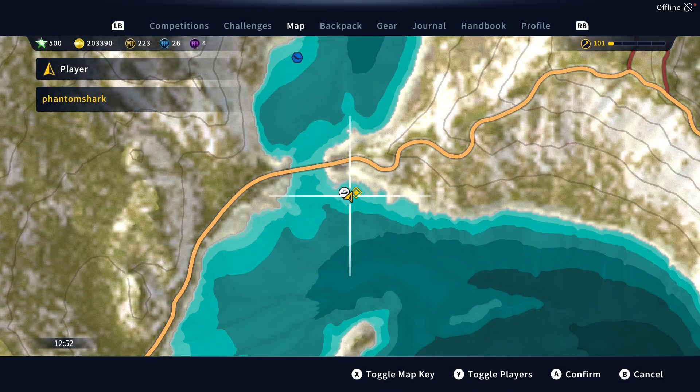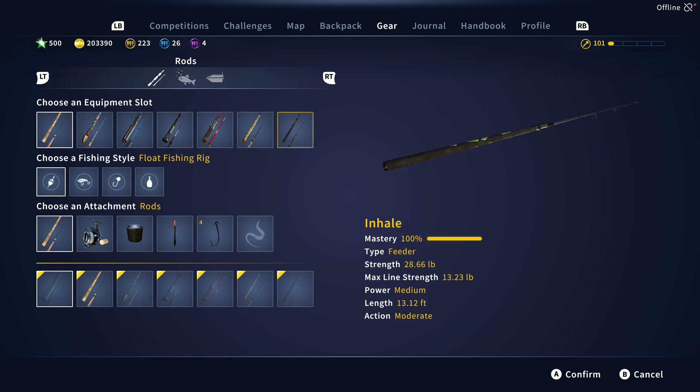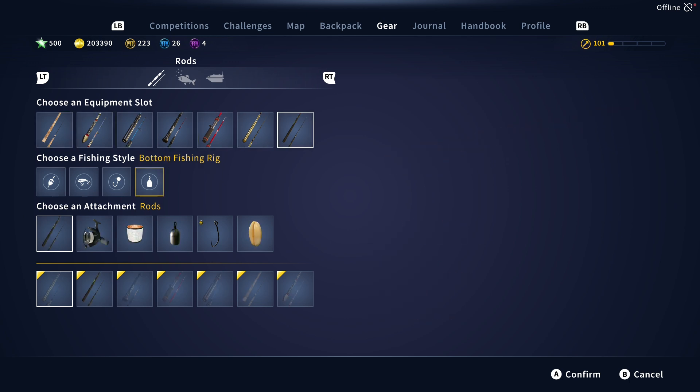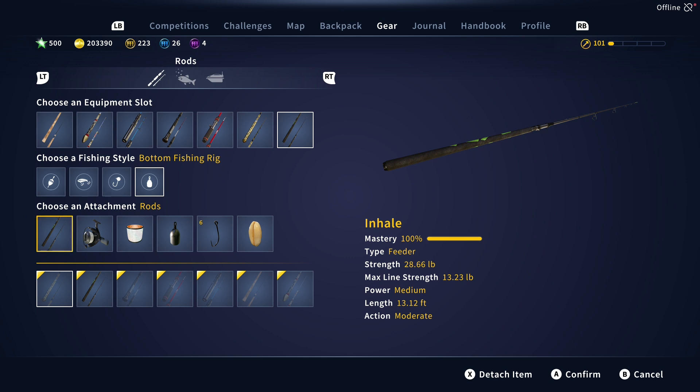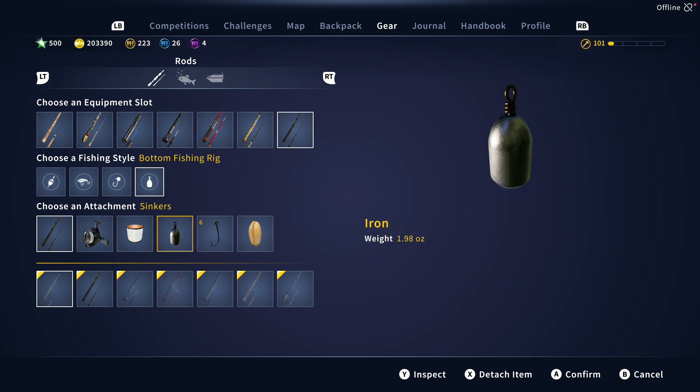We can just go ahead and knock this one out. So what are we going to do for gear? It's really shallow, so you could certainly use a float. But I did set up a feeder rod — a lighter one — although that's still way overkill for the Roach. It really doesn't matter what gear you use. However, you do want to use a size six hook. And Pearl Barley is the trick.